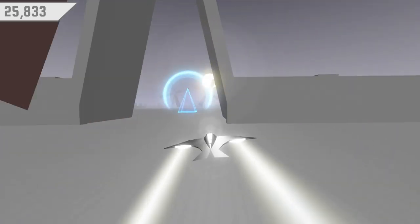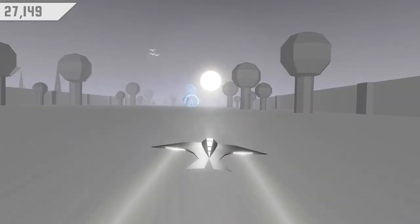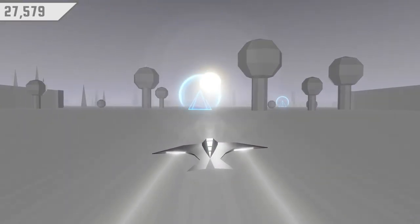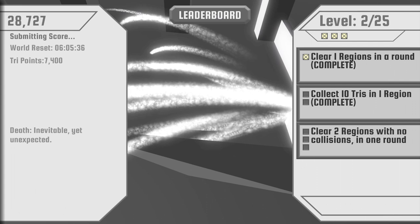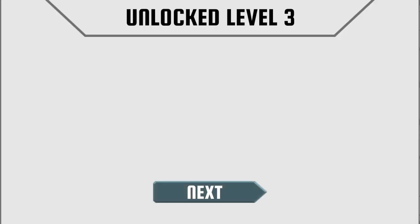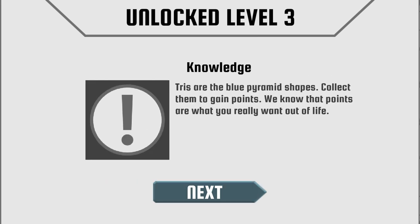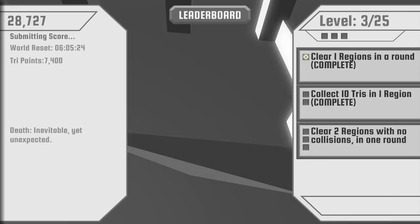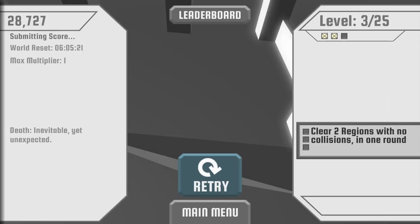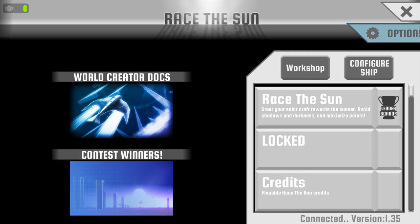Hey, we got to Region 3! Not sure of any console versions, but — also, is this on sale on Steam? I'm not sure if this video will go up, but it's on sale. How did my explosion go through that object? We unlocked level 3! Try to avoid the blue pyramid shapes. Interesting.